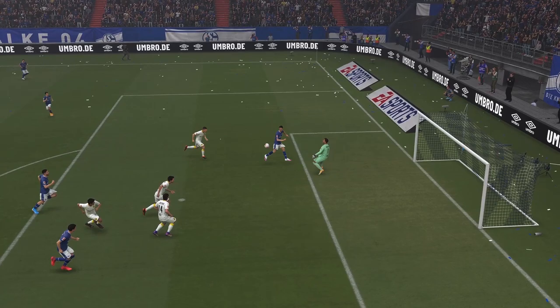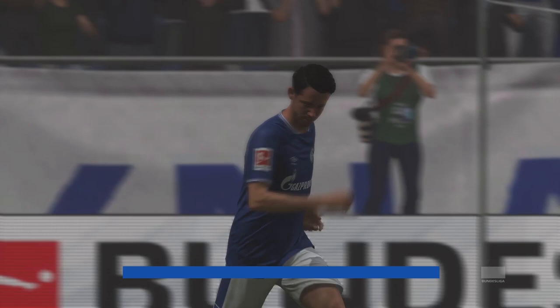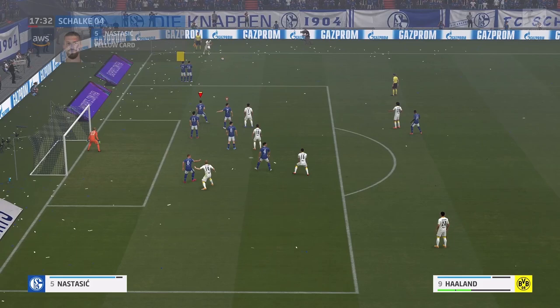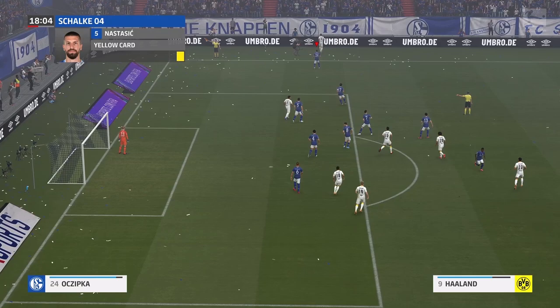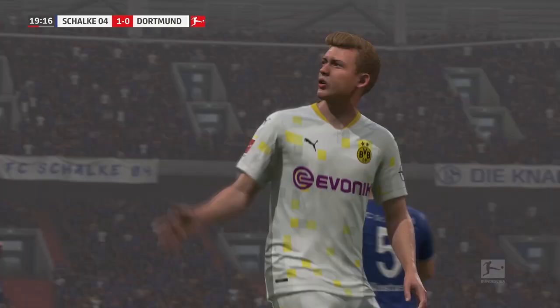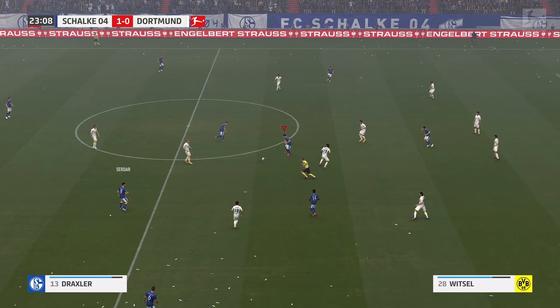Right midfield is a lot better covered than left midfield, but Thorgan Hazard is not a bad left winger. If you don't like playing with Hazard, you'll probably have to play Reus there as he's the only other natural left winger, but you could also retrain Jadon Sancho and sign another right midfielder. The only other right midfielder is Felix Passlack, who has poor potential for this level of team at just 69 overall. At attacking midfield you have Marco Reus as the key option, but also Julian Brandt and Giovanni Reyna both having the potential to be just as good. Sancho and Hazard could be retrained here, as could Jude Bellingham if retrained quickly.